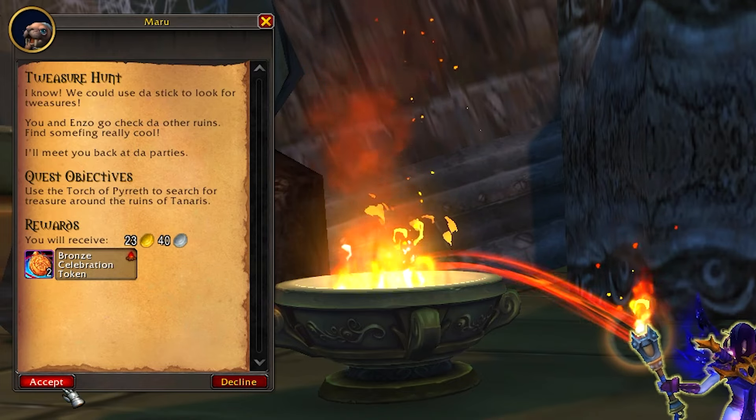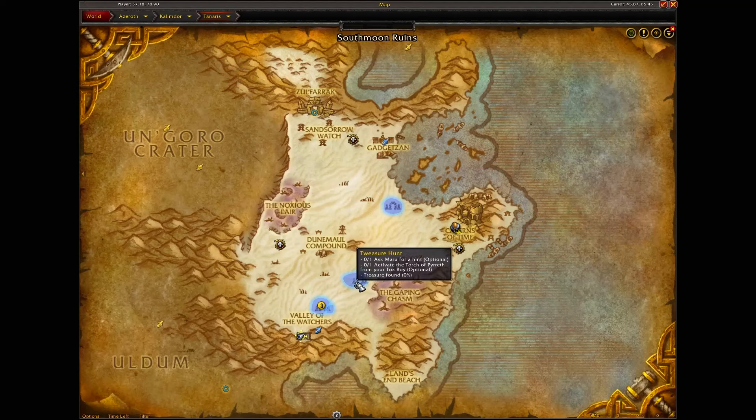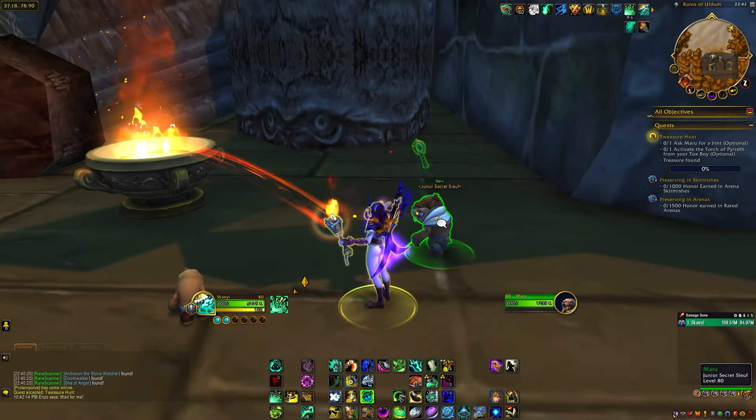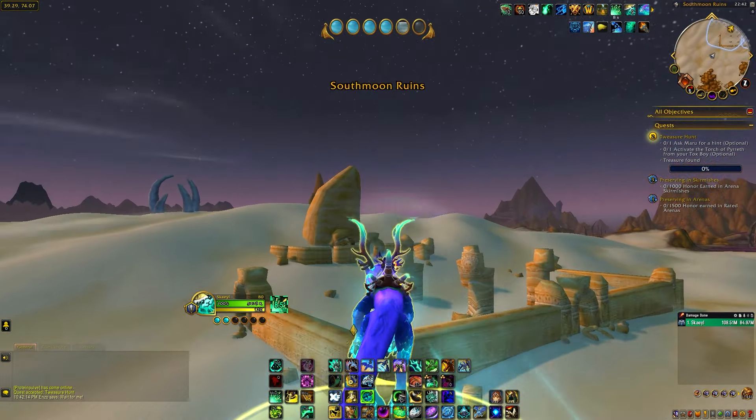In this video I'm going to show you how to do the Treasure Hunt quest. This is the second quest you'll do for Maru as part of the 20th anniversary event, and it's going to award you two bronze tokens. You have to basically accept the quest and go to three regions to discover secrets. You can also speak to him to ask him for clues.